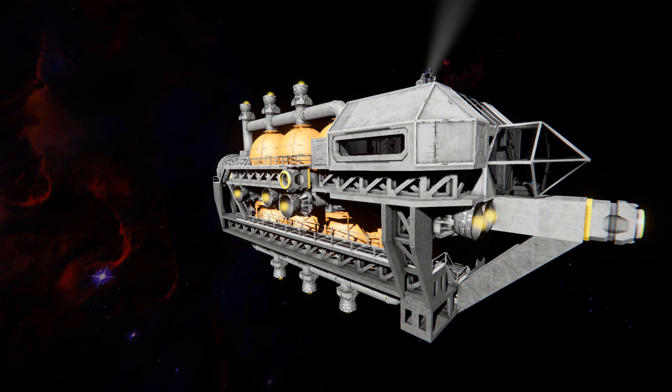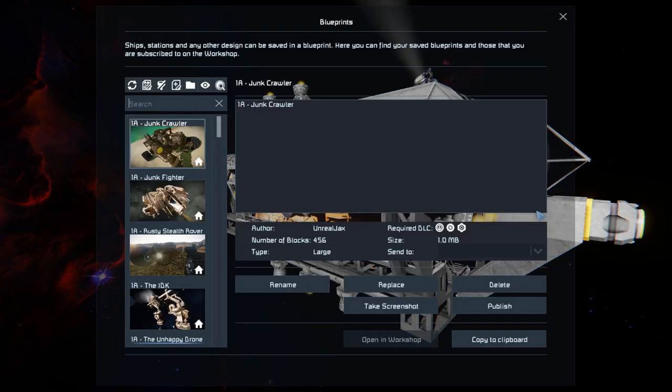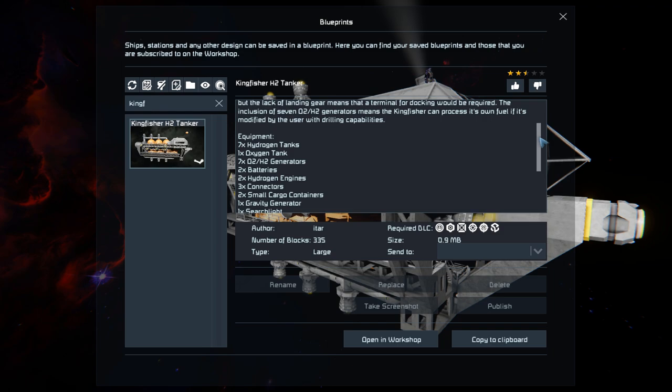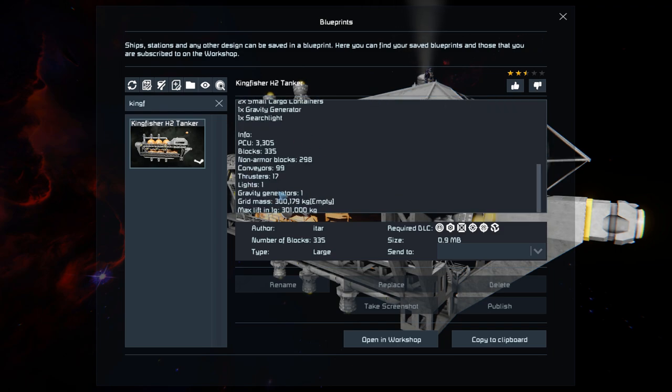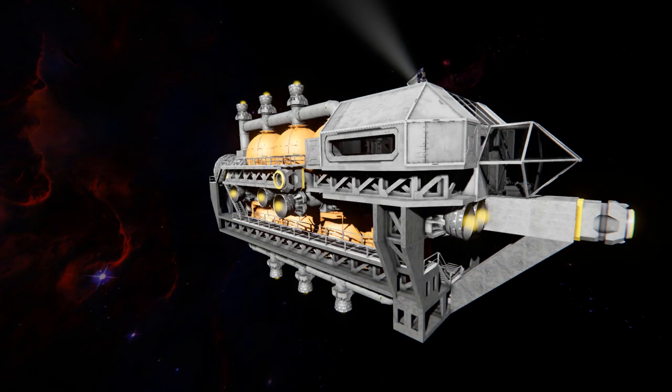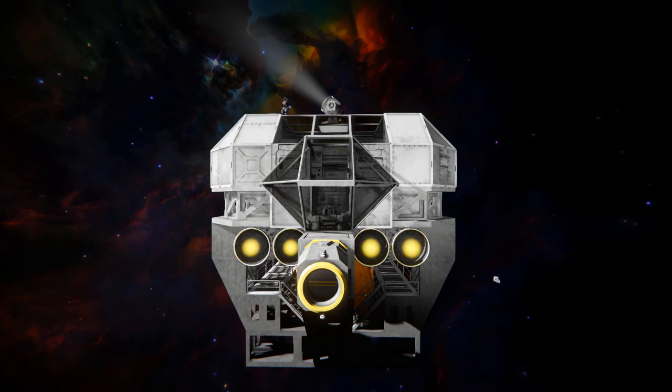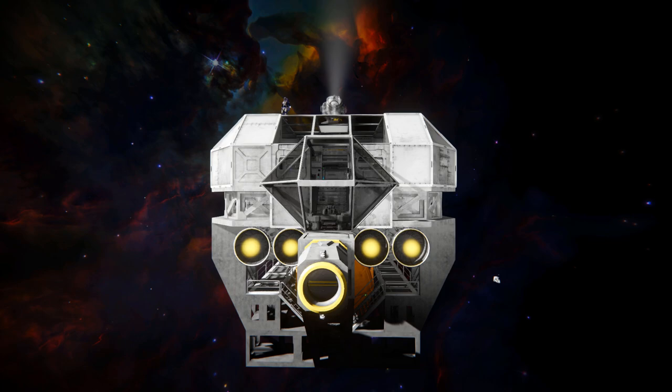That's entirely up to you. Pressing F10 and finding the Kingfisher in the spawn menu, this thing is 335 large blocks and uses a lot of the DLC packs. There's a nice lot of information about it on the Steam Workshop page, which clearly states what's available on the ship. We're going to give this thing a thumbs up, move around towards the very front, have a quick look around the outside, and then look at the interior.